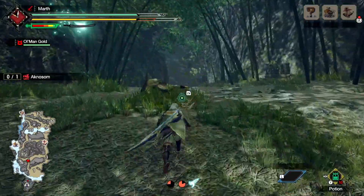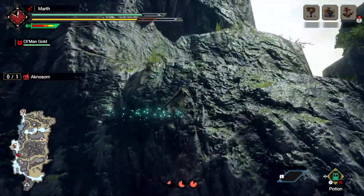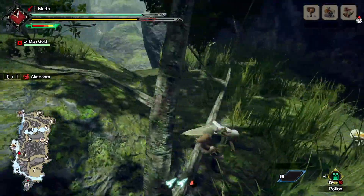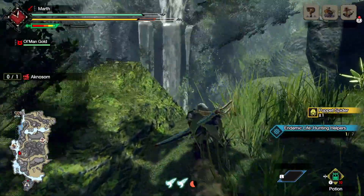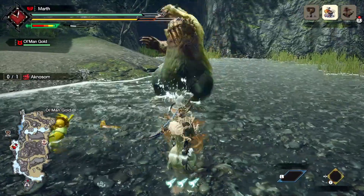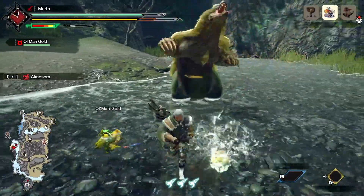First off, if you know where the puppet spider is, go for that area and force a mount at the top of the quest. Typically you want to go for the monster that is not your target monster. In this case, my target monster was Agnosum, so I went for a monster other than Agnosum, which in this case happened to be Arzaros.